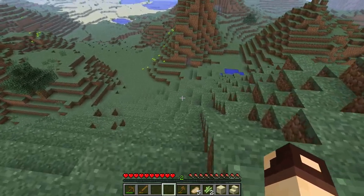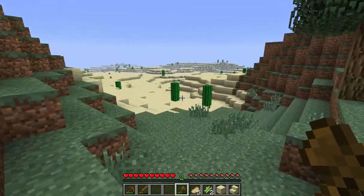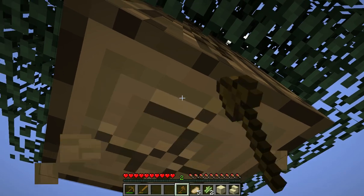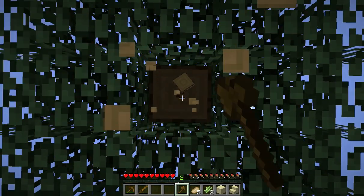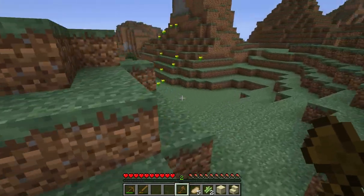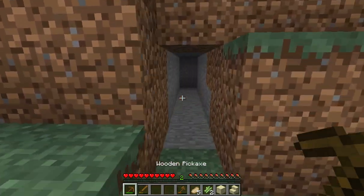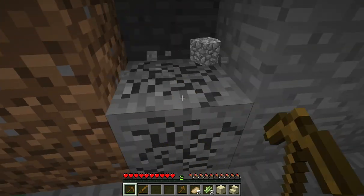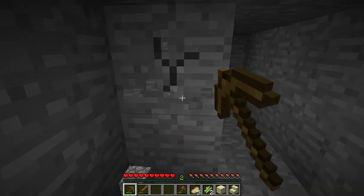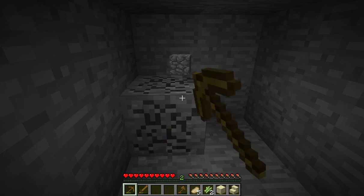So today we're going to go down and get ourselves this tree and some more cobblestone and see where that takes us. I was lucky there's an abundance of pigs and sheep in the area, so I was able to easily get myself some pork and wool for the bed. One of the things we're going to be doing is head out into the desert and see if I can find a village, because it's a pretty big desert. We're going to use up these wooden tools and start getting our stone tools on.